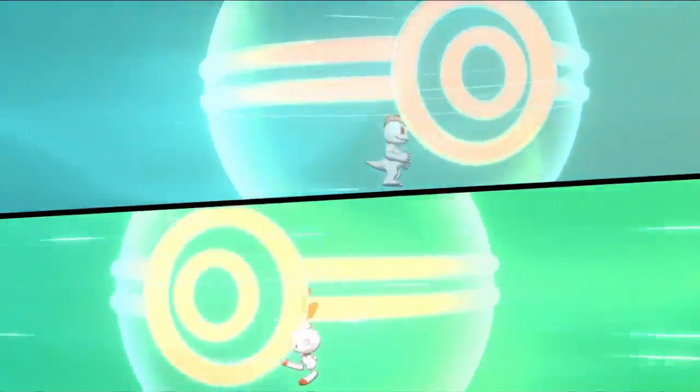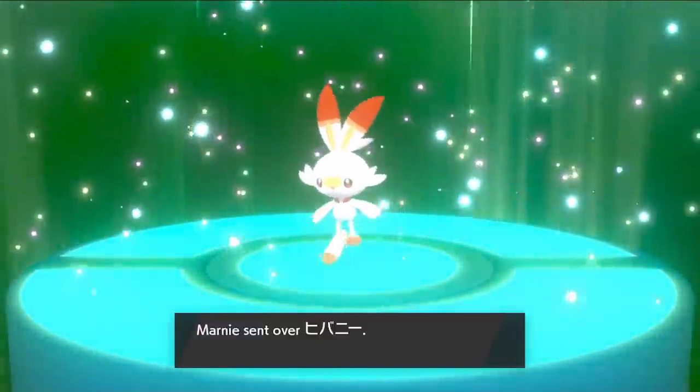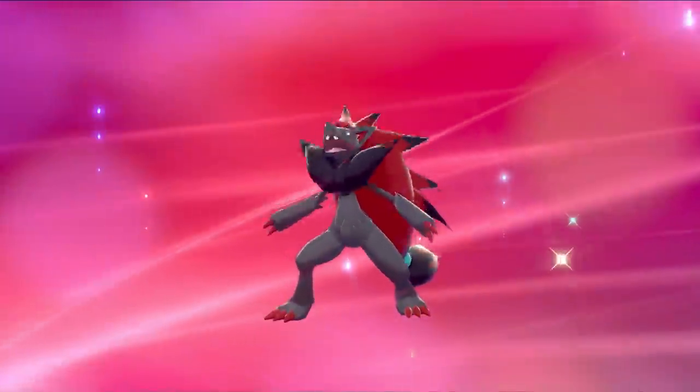In the Wild Area, I capture a Machop and trade it away for a Scorbunny — so we get our starter back. I'm really happy with this. And what do you do when you're really happy? You go and look at paintings. We also evolve our Scorbunny into Raboot and our Zorua into Zoroark.